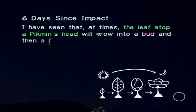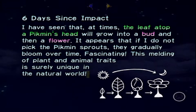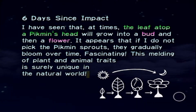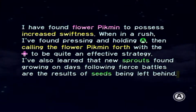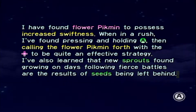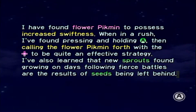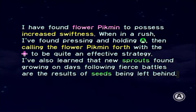And we didn't lose any Pikmins except for the ones that drowned. Six days since impact: I have seen that at times the leaf on top of a Pikmin's head will grow into a bud, and then a flower. It appears that if I do not pick the Pikmin sprouts, they gradually bloom over time. Fascinating — this melding of plant and animal traits is surely unique in the natural world. I have found Flower Pikmin to possess increased swiftness. When in a rush, I've found pressing and holding A then calling the Flower Pikmin forth with the D-pad to be quite an effective strategy. I've also learned that the new sprouts I've found growing following fierce battles are the result of seeds being left behind.